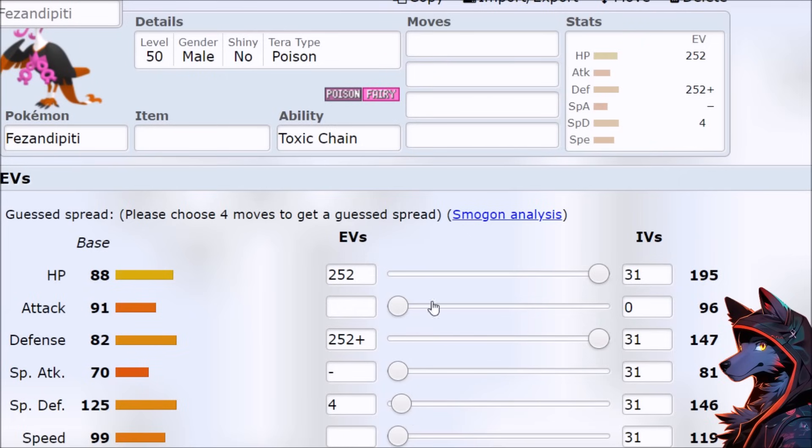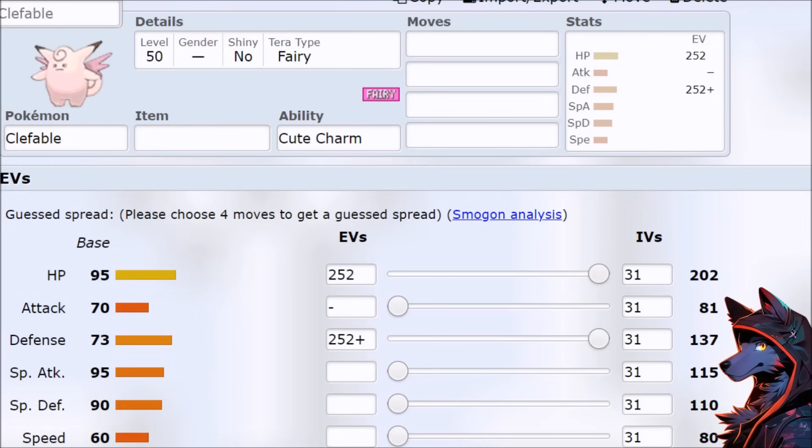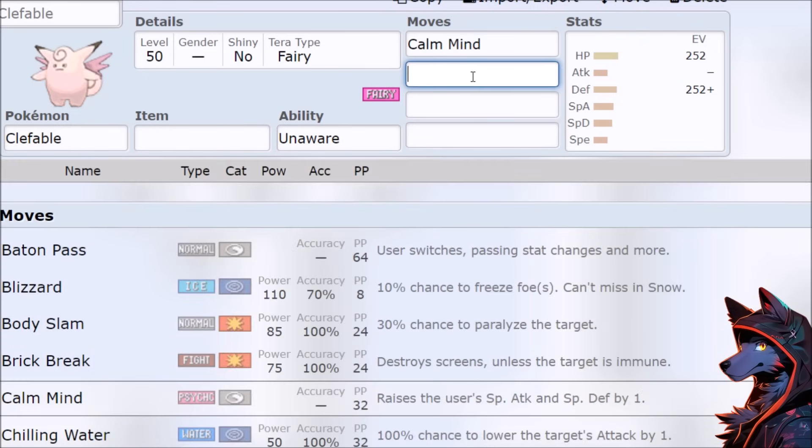But the weirdest thing about tank stats is that they don't have to be high. Because I keep coming back to Clefable — like 95, 73 — yes, I know it's Unaware making Clefable one of the strongest Pokemon, because if the opponent is going Dragon Dance, Swords Dance, Calm Mind, or some kind of other crazy boosting with a choice item, you strip away the stats and then 95, 73 just kind of outtanks it, sets up, and then you can win the game on Calm Mind, Flamethrower, Moonblast, and a recovery move.